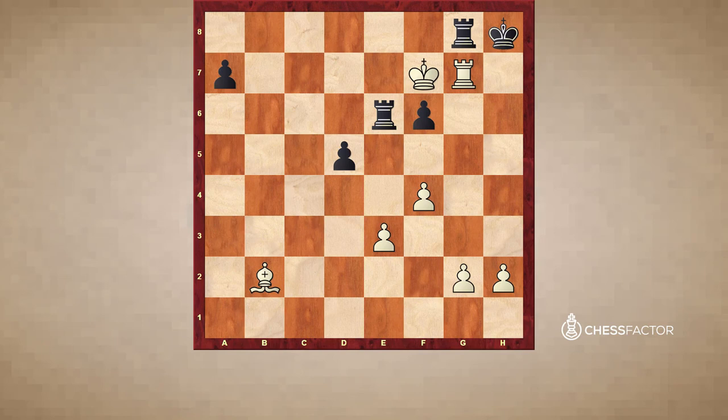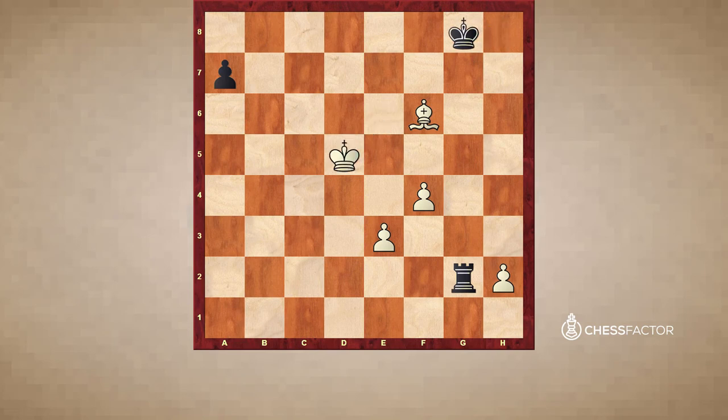And then the position will get very dry soon after Rxe7, Ke6. Black takes on g2, Bxf6, Kg8, and Kxd5. White maybe needs to make some accurate moves still, but this looks like a draw.